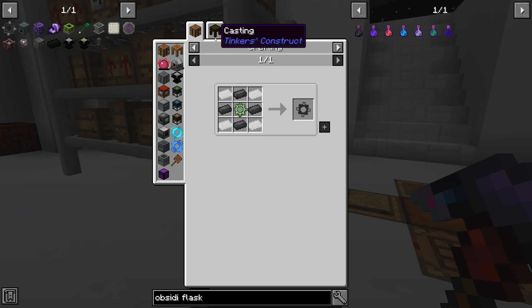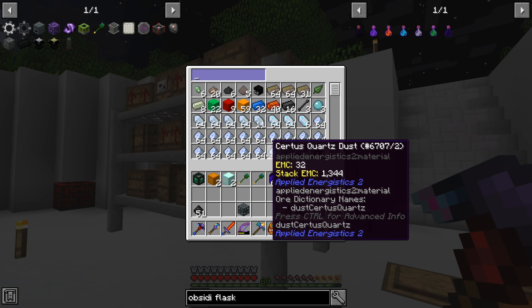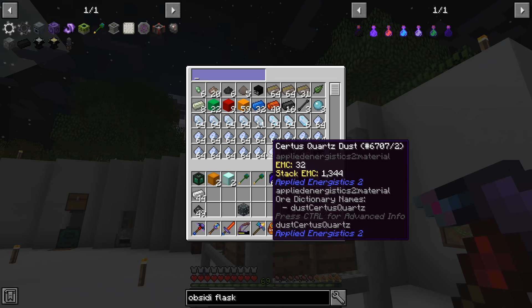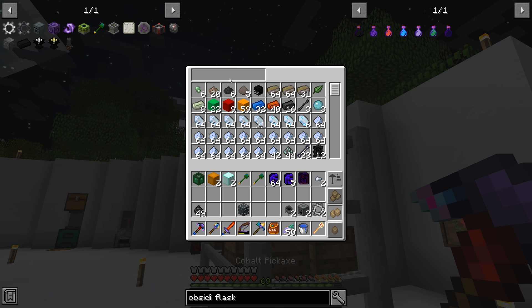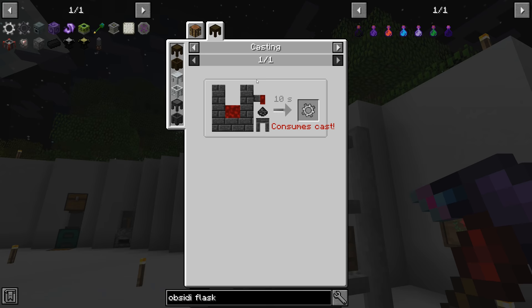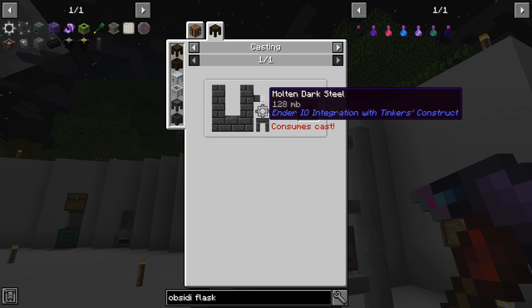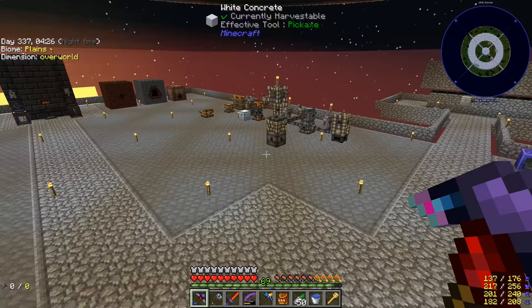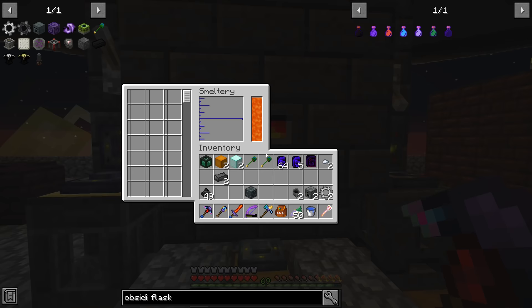To get started we need to make infinity bi-metal gears — two of them. That's iron, grains of infinity, and plain iron. Two done. Now we need the dark steel; checking the recipe it says 4 gems per 128 millibuckets, so just under one ingot per gear — two ingots should do it. Let's see how long the dark steel takes to melt. Be right back.